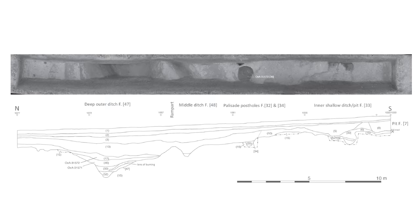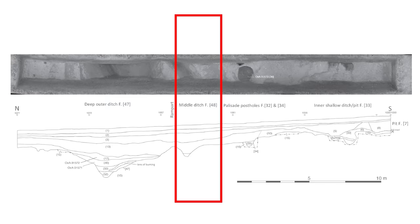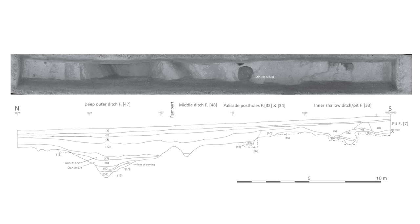One site had a V-shaped outer ditch 3.6 metres or 9 feet deep and 7 metres or 23 feet wide with a rampart inside it, with a second smaller V-shaped ditch behind that, followed by a wooden palisade wall and then a final shallow inner ditch. These were serious defences maintained through the life of the settlement.